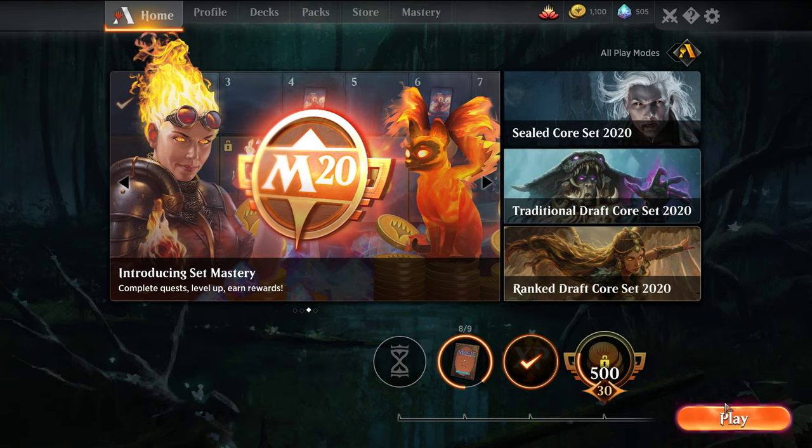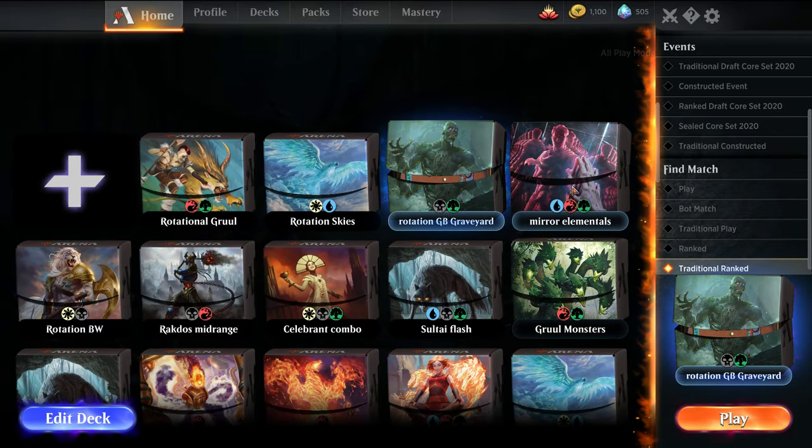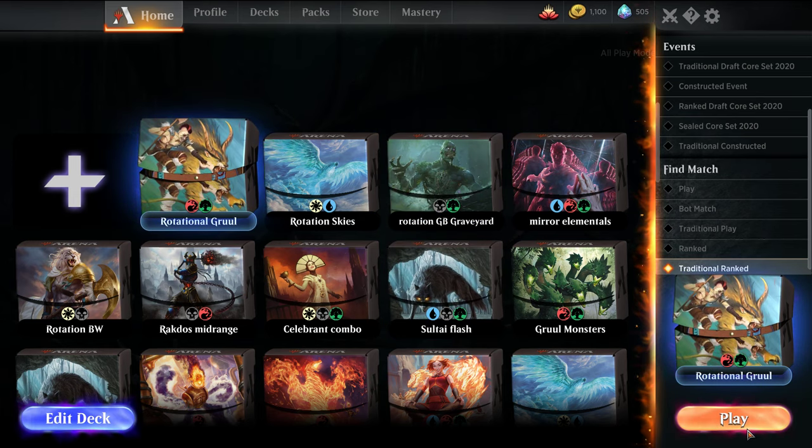Let me know in the comments if you're interested — I've been playing around with a Mirror Image Elementals list. Basically, you play Mirror Image to make copies of creatures when they enter the battlefield, stacking Risen Reef or Omnath triggers, so you can one-shot your opponent with Omnath. It's a bit RNG depending on coin flips, but it's pretty fun.